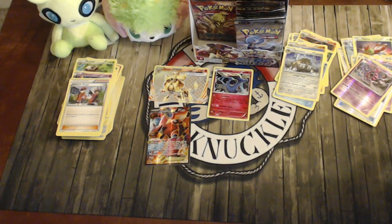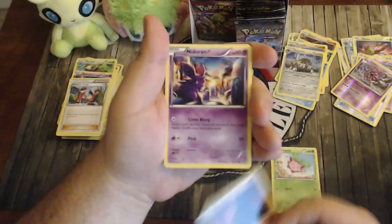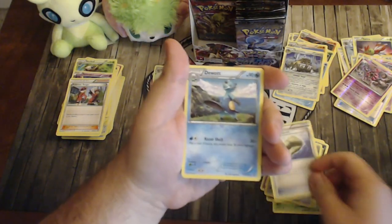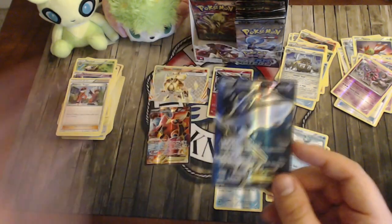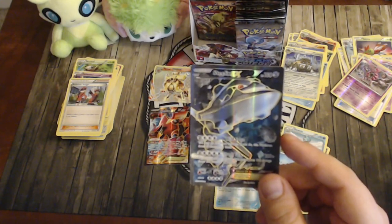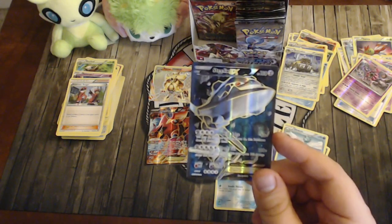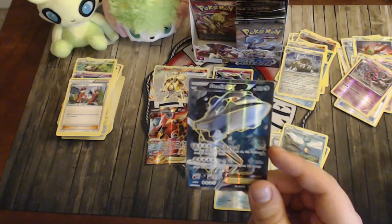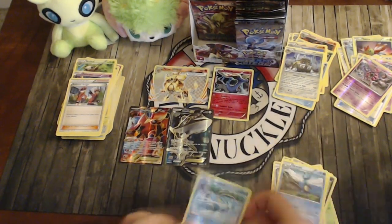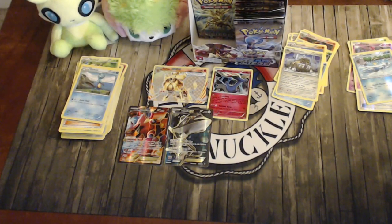Pack twelve: Hoppip, shout out to JWitz, Nosepass, Nidoran, Litleo, Sneasel, Klang, Anorith — reverse Coil — and a Steelix-EX! We actually pulled one at the pre-release too, so now we have two. Wild Edge does 80 with an option to do 50 more damage if you do 20 to yourself, and Iron Tail does 100 times the number of heads you flip. That's two EXes now — a full art Volcanion and Steelix.